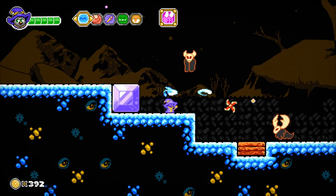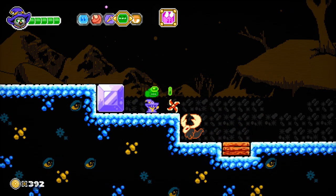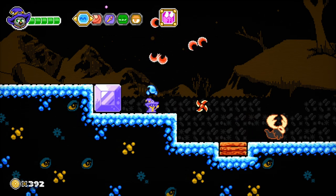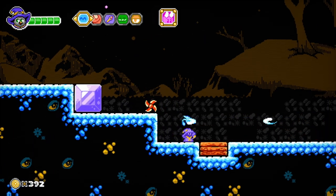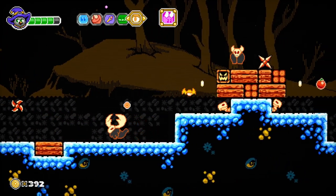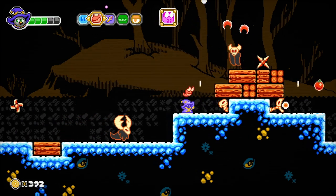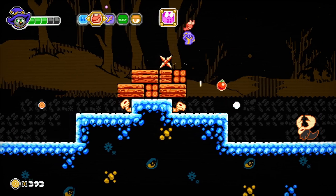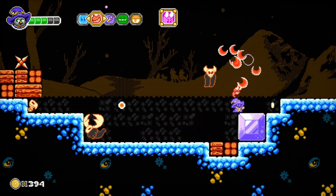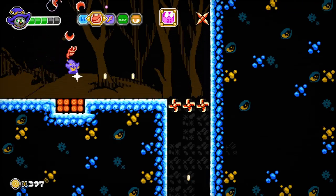We're gonna get a watermelon — there's our checkpoint. That's a pretty brutal checkpoint, there's a lot of stuff we've got to do. You're gonna turn around but then we're gonna turn around as well. I wonder if they keep their health. I'm gonna stop trying to kill a lot of enemies actually — it's just not worth it.